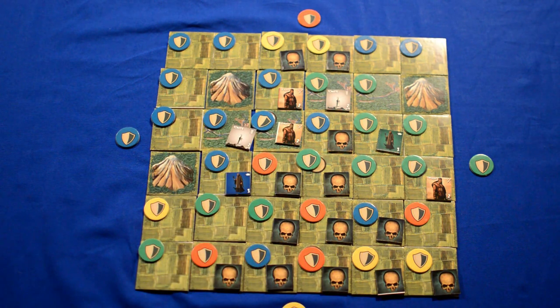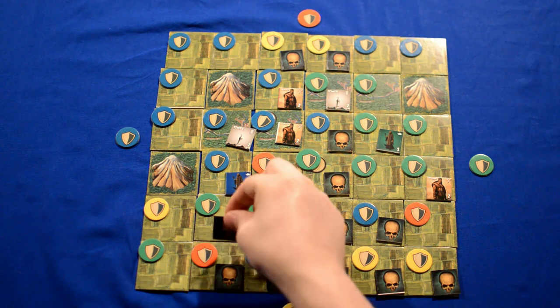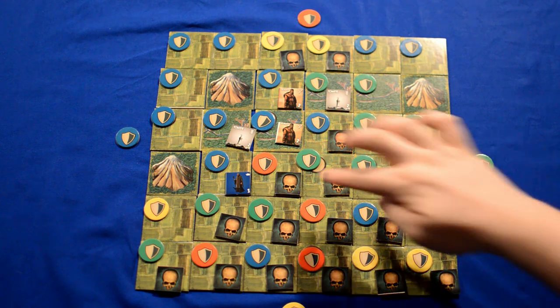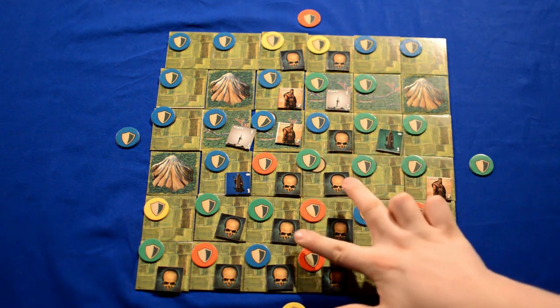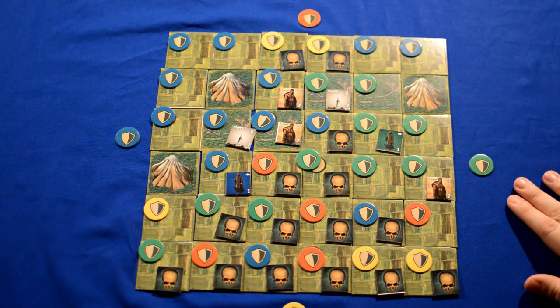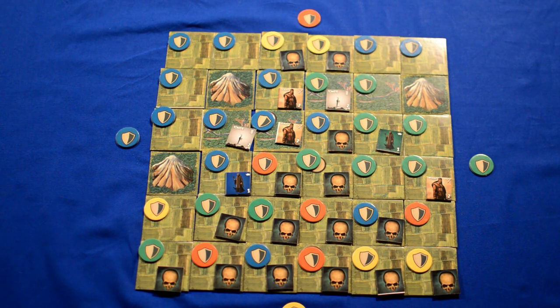It's now red's turn again, so we'll add plague to the board around where the red tiles are, which is here and here. This red tile does not spread plague because these two sides already have plague and these two tiles are already occupied. Now it's the beginning of green's turn and we will spread plague again.